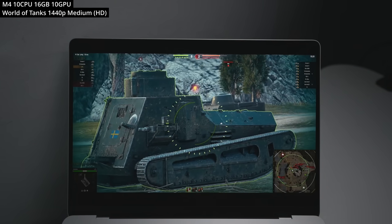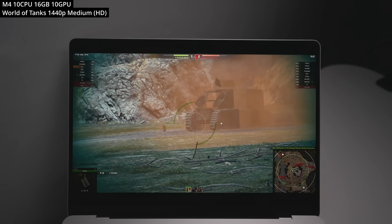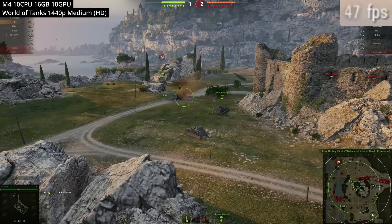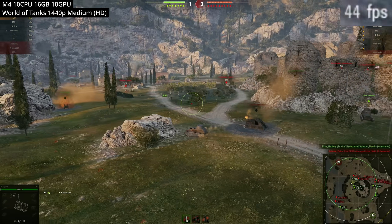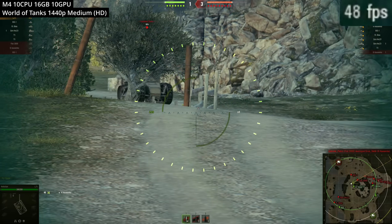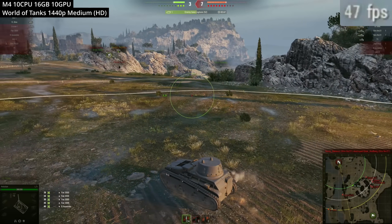Next is World of Tanks, the tank multiplayer online game. It has a Mac port, but it's technically a Windows game running in a Crossover CodeWeavers bottle based on something like Crossover 21 or 22. Using the HD client at 1440p medium graphics preset, we're getting about 45 to 60fps — not too bad.